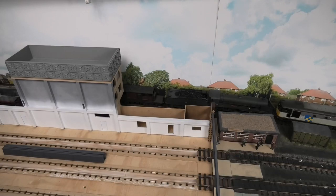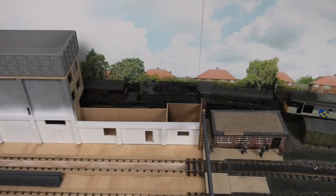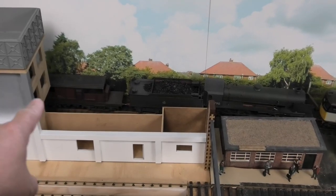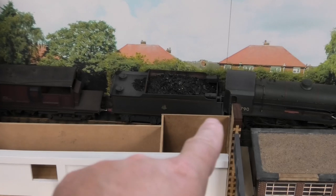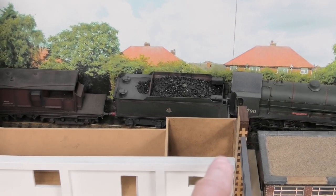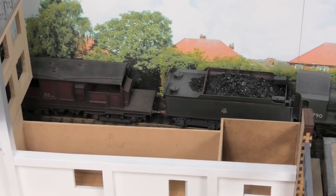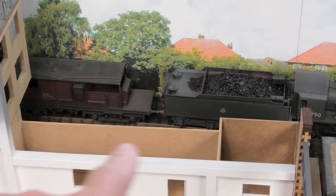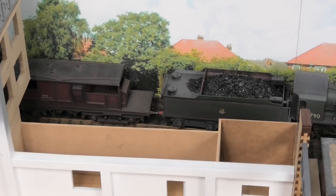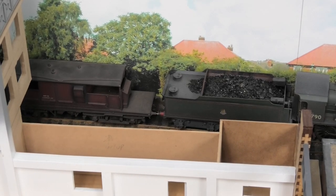So the issue I have here, which I hadn't thought about previously, is these three back walls are made level and flush with the top of the white wall. What that doesn't allow me to do is add a roof. So what I intend to do first is remove those three walls and reduce them in height by about five millimeters so that I can add a roof.